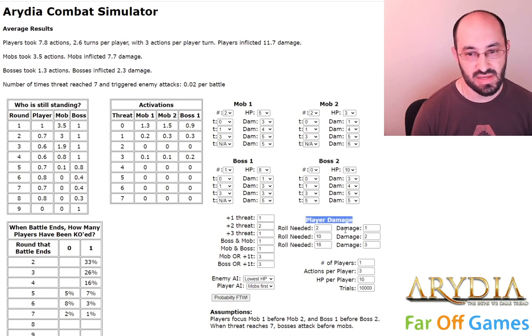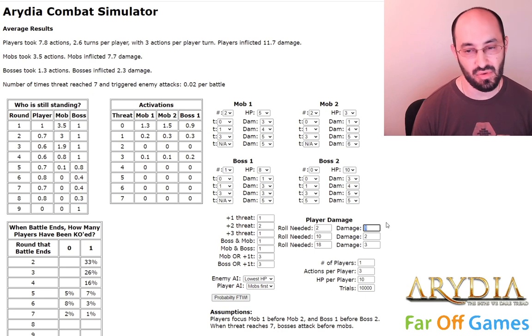This area down here is player damage. This pre-calculates what you actually need to roll on the d20 to inflict a given amount of damage. In the Aridia combat system, it's not simply 1, 2, 3 damage — you're doing a whole attack pattern, and there's a lot of strategy around where you inflict the damage, the critical points, the weak points, and all of that. But this gross simplification is still enough to give us useful information when doing high-level design tuning.